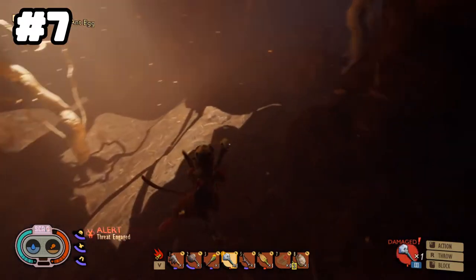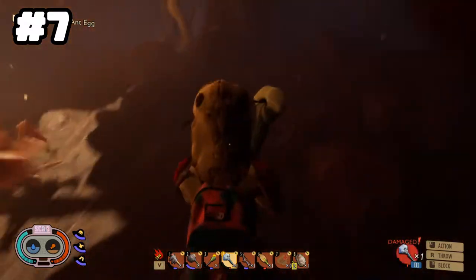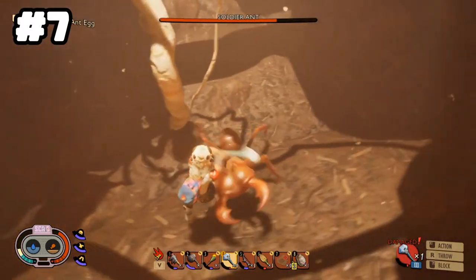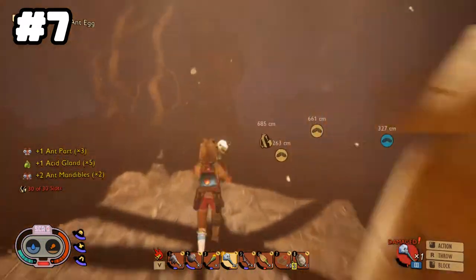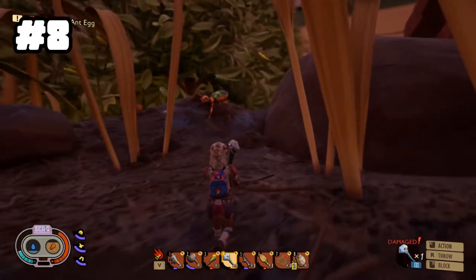The next and final ant you'll come across is the soldier ant. These ones will attack you, so be careful — they bite pretty hard, not incredibly hard, but hard enough. Just kite them a bit. Using this hammer you're pretty much invincible, but if you don't have it, the ant club also works really well to stun them.